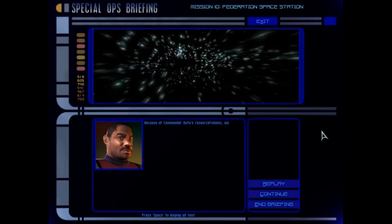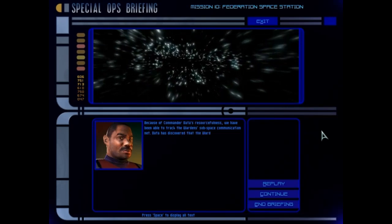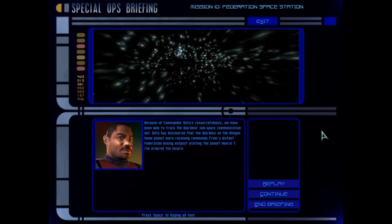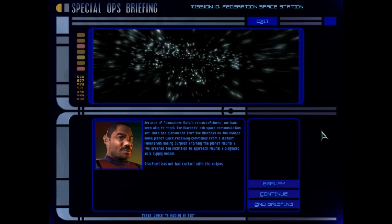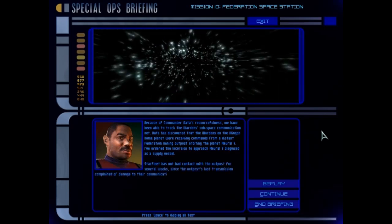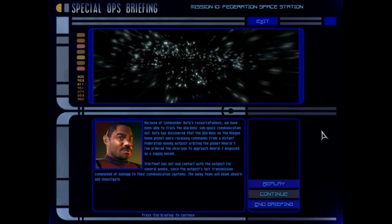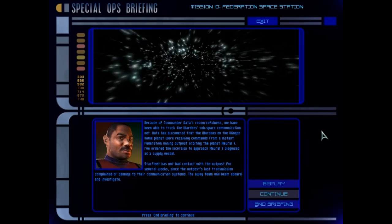Because of Commander Data's resourcefulness, we've been able to track the Warden's subspace communication net. Data has discovered that the Wardens on the Klingon home planet were receiving commands from a distant Federation mining outpost orbiting the planet Noral-7. I've ordered the Incursion to approach Noral-7 disguised as a supply vessel. Starfleet has not had contact with the outpost for several weeks since the outpost's last transmission complained of damage to their communication systems. The away team will beam aboard and investigate.